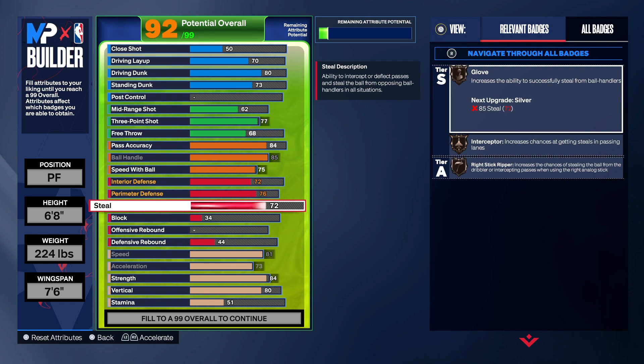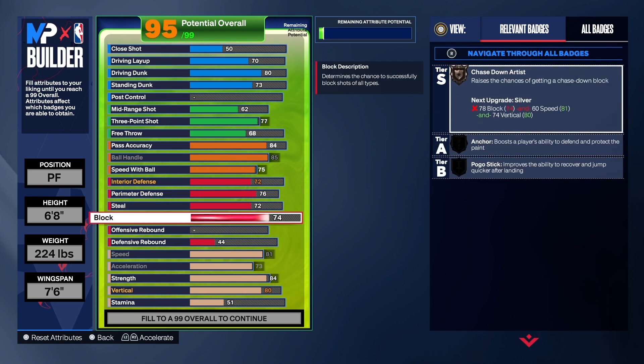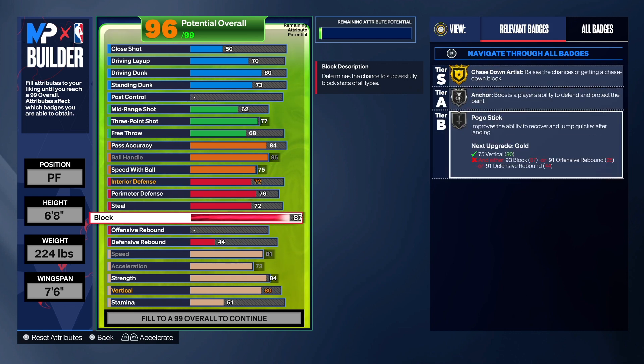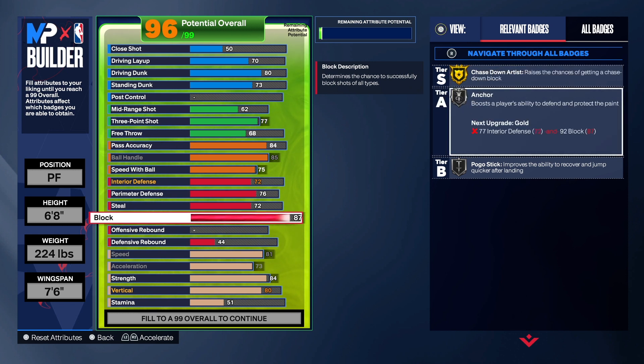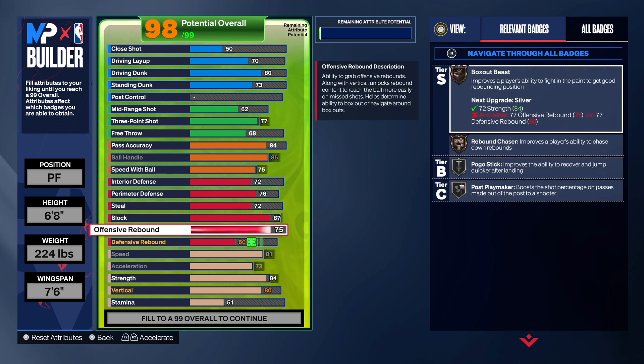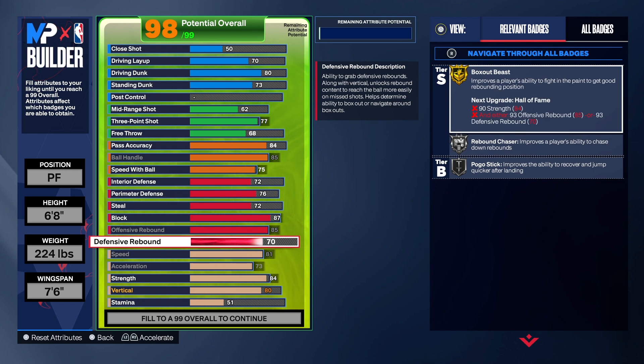For steal we're getting that up to 72 — we got Glove, Interceptor, and Right Stick Ripper, so you will get steals even with that low steal rating. For block we're getting that up to 87 because we want Chase Down Artist, Anchor, and Pogo on this build. Chase Down Artist is really good this year. For offensive rebound we're taking that to 85 for gold Box Out Beast, given the 84 strength, plus Rebound Chaser and Pogo.